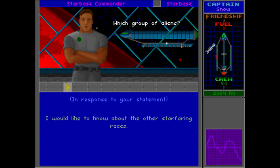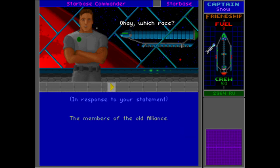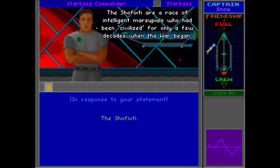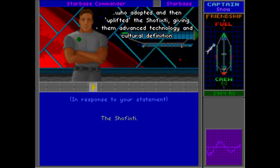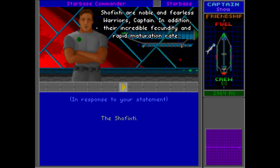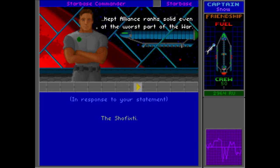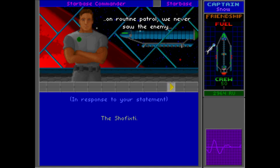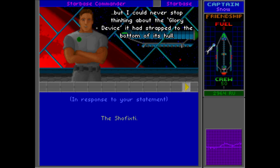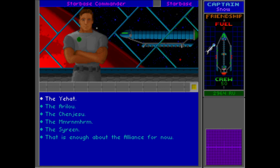So we want to know about what are the other starfaring races. The Shofixti are a race of intelligent marsupials who had been civilized for only a few decades when the war began. They were discovered in the Delta Gorno star system by the Yehat, who adopted and uplifted the Shofixti, giving them advanced technology and cultural definition. Shofixti are noble and fearless warriors, and their incredible fecundity and rapid maturation rate kept Alliance ranks solid even at the worst part of the war. He also mentions the 'glory device' strapped to their hull. Importantly, we're told their homeworld is in the Delta Gorno system — I've made a note of that.